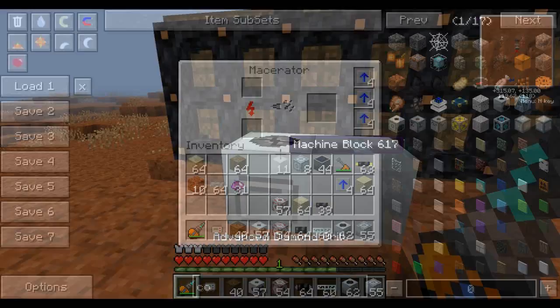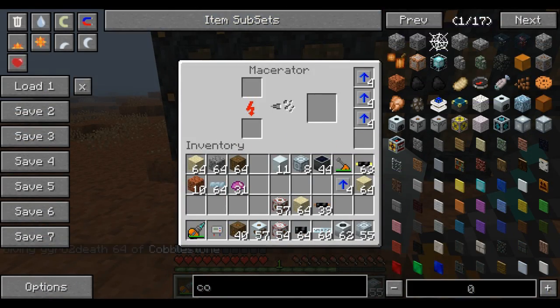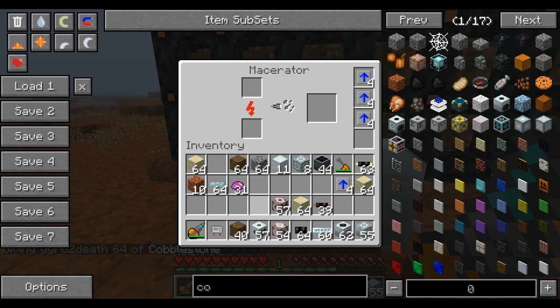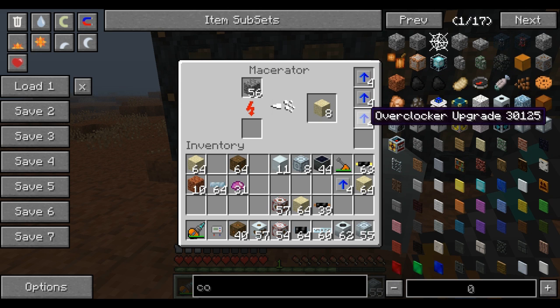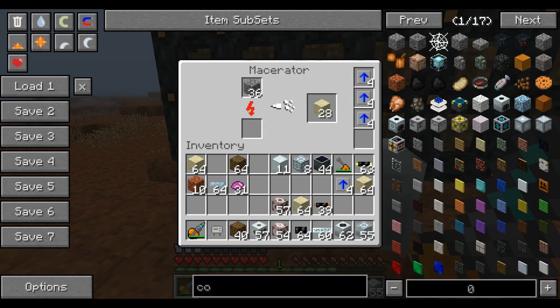Nebris was having a problem with the macerator — people worried about pulling out that transformer upgrade and destroying the entire area, because as soon as you touch it, it would just blow up the whole machine. But with this setup, I can have 16 overclockers in here and it goes without a problem. No problem at all. And this will never blow up, ever.